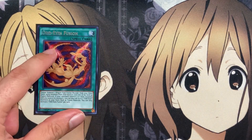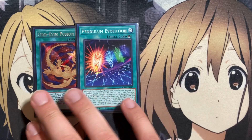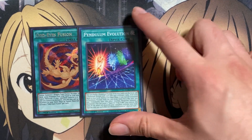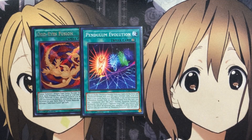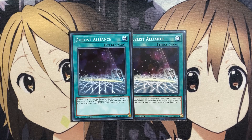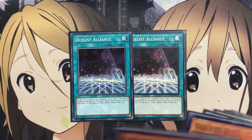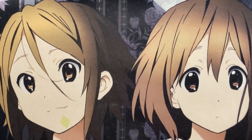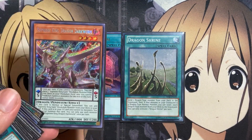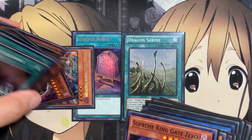Also one copy of Odd Eyes Fusion for extra deck fusion plays, summoning some of our go-to fusion monsters. One copy of Pendulum Evolution: shuffle one Pendulum monster from your hand into the deck to add one Pendulum monster with 2500 attack of a different name — more search power with this continuous spell, one of the newer cards from Age of Overlord. And two copies of Duelist Alliance: if there is a card in the Pendulum Zone, add one Pendulum monster or Pendulum spell or trap from your deck to your hand — search for the new Pendulum Evolution spell or any of our Odd Eyes monsters with Pendulum in their name. The last spells are one copy of Foolish Burial and one Dragon Shrine to send Supreme King Dragon Darkworm to the graveyard, then summon it out to search Supreme King Gate Zero.